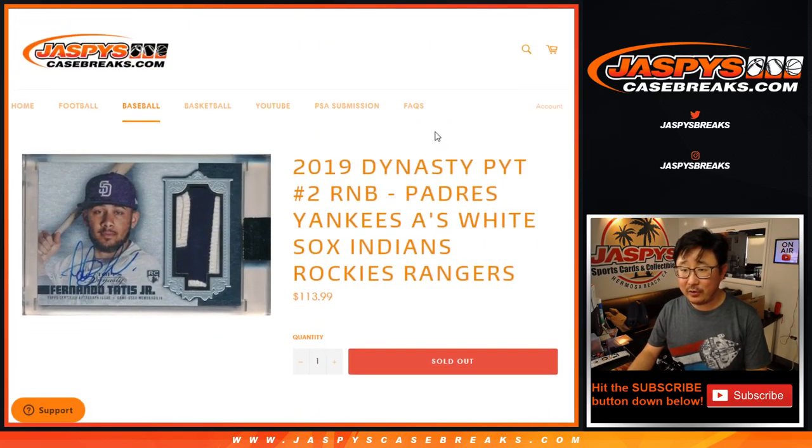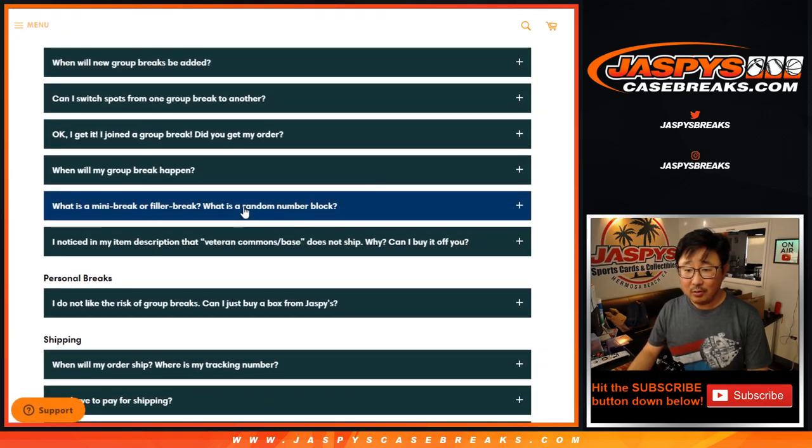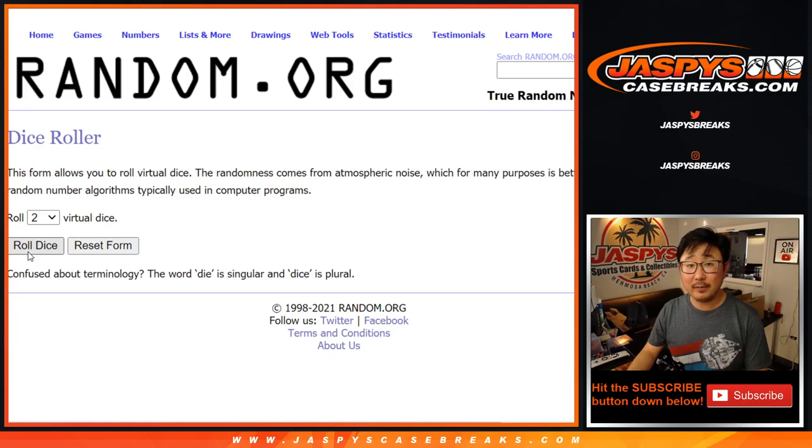It doesn't say here, but if you click the FAQ right there and scroll down to 'what's a random number block?' — for those of you who are new here, there's the instruction on how all that works. I think everyone here knows how that works. Thank you for getting it. Big thanks to the numbers right there. Let's roll it, let's randomize it.